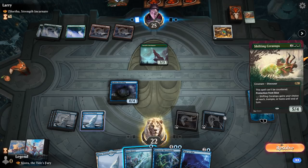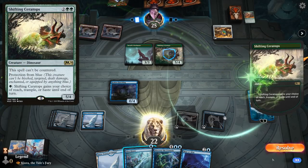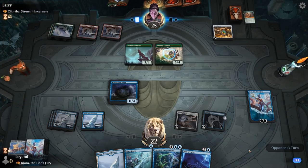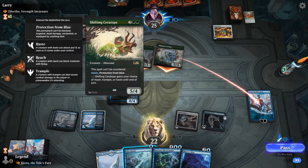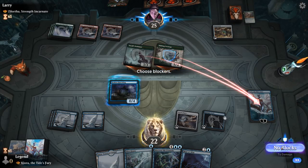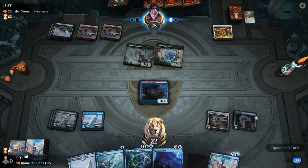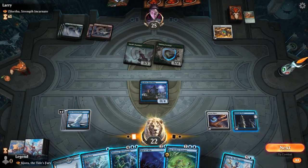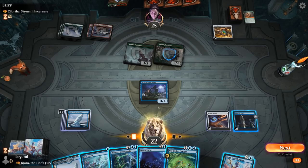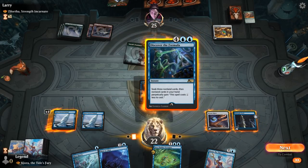Shifting Ceratops with protection from blue — that's a very big problem. We wouldn't be able to block it, it can't be countered, can't target it with anything. That's pretty much game over here. They take out Kiora — I guess that's why they wanted to take out the Ornithopter, because at least it could have blocked the Ceratops. Kiora goes down and this game becomes incredibly difficult. I think I'm better off casting Discover the Formula this turn, hopefully picking up a mass bounce spell like River's Rebuke to get a foothold.